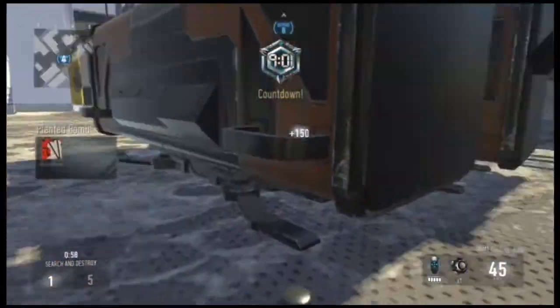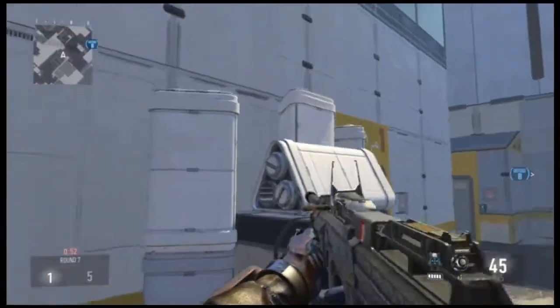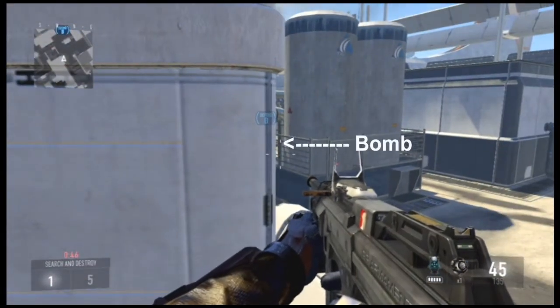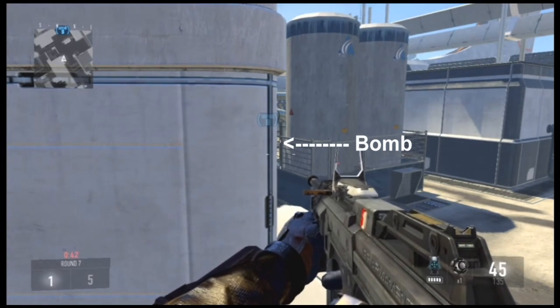Once the bomb is planted, you will have to run back towards the triangular crates on the side of the wall, jump in between them, and crouch as you face towards the B-Bomb. In game, it will look much more clear and you will be safe in this area. There is no need to look behind you, since the crates behind you will block enemy view if they come from behind.